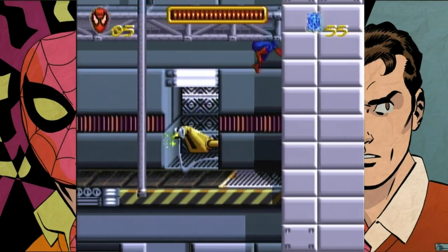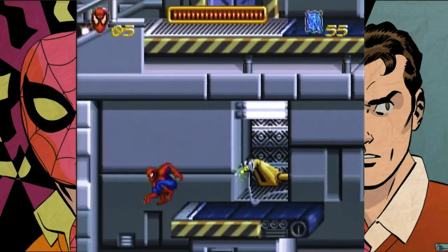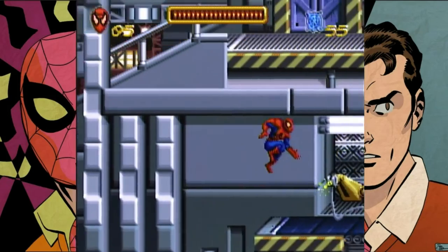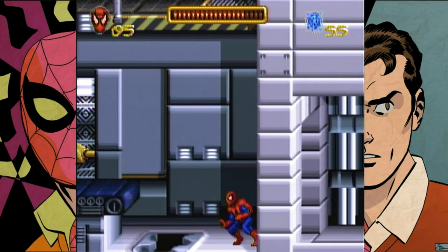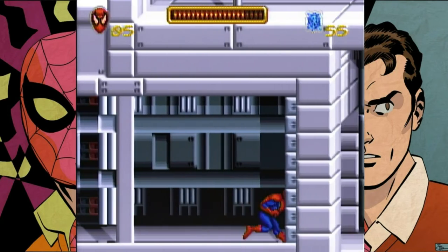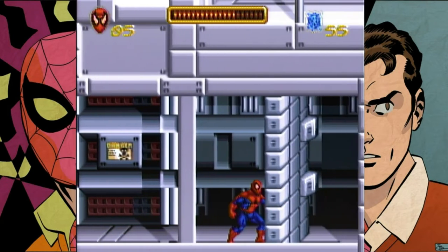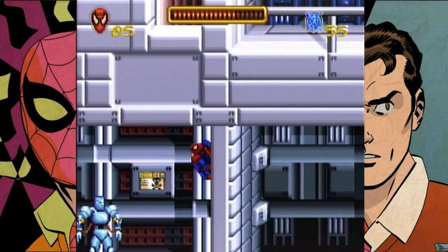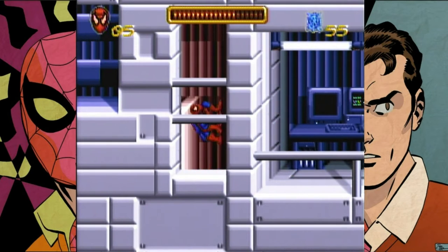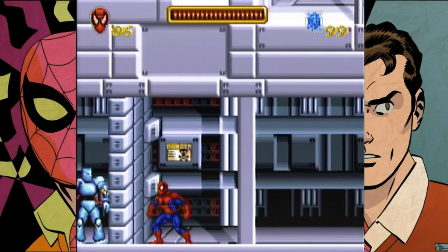There's an extra life and health over here. Coming the other way, you'd jump on this, avoid that — there's a pit, and then another pit. Notice how those things are chomping, like they have teeth. We'll come back to that. Here we've got this guy — if we kill him, which takes about ten hits, this wall will go back. But I'll do it another way: if you just climb up here, you get an extra life and full refills of health and web, and now we're on the other side.